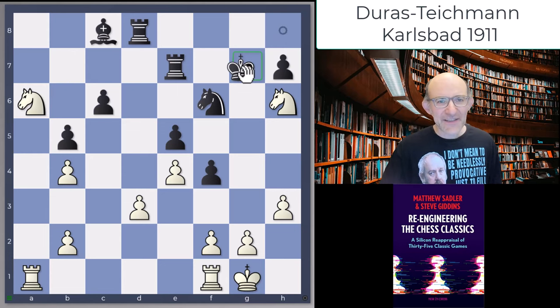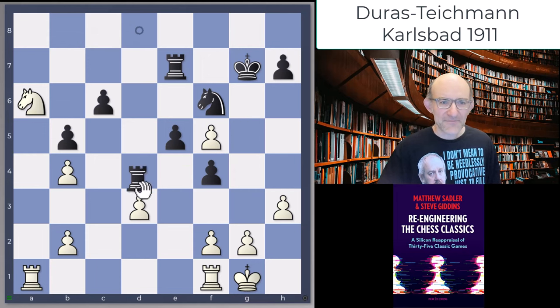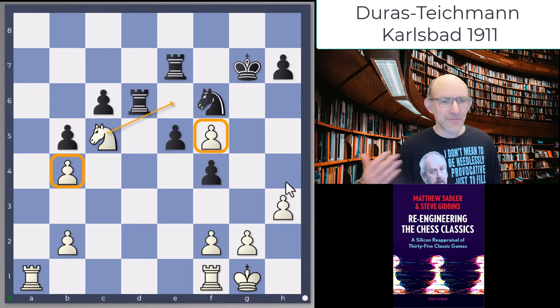King g7 was played by Teichmann and knight g4 was Duras' reply. You can go knight f5 as well, but then we take off, takes, rook takes d3. This is pretty good for white — both Dragon and Stockfish were winning games as white here. One extra pawn and a nice outpost on e6. The double pawns make it a little bit more tricky — it's easy to end up with extra but valueless pawns — but this looks pretty good really.